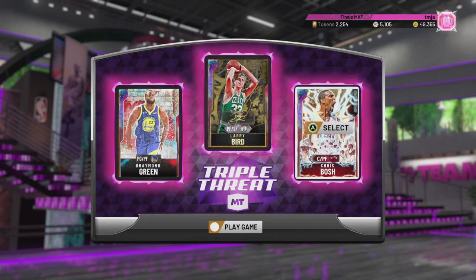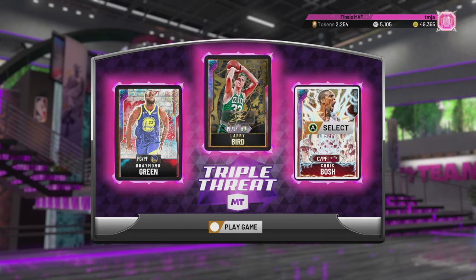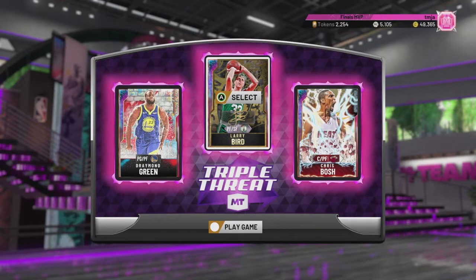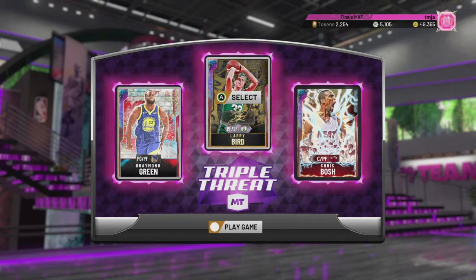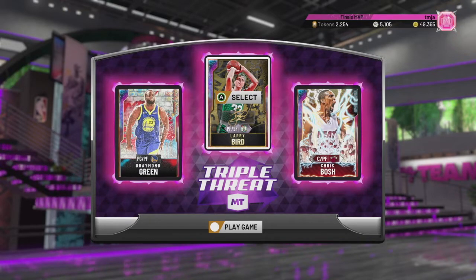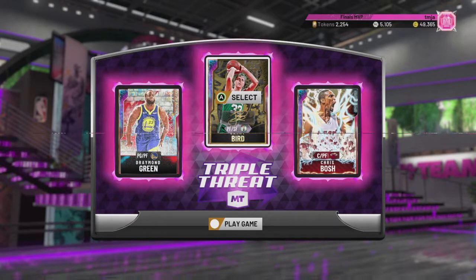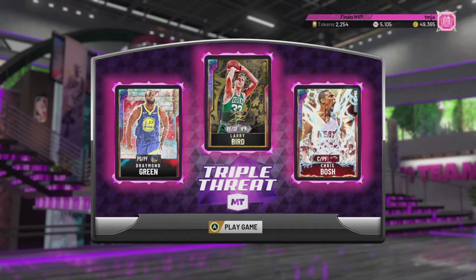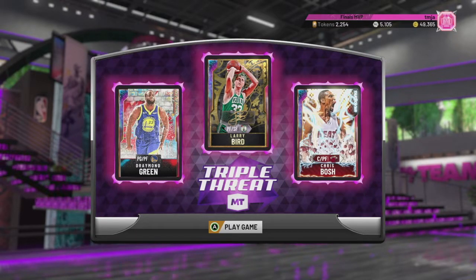Since that game was cut a little bit short, we are going to do one game of Triple Threat Online with Larry Bird. The team we're rocking: Draymond Green and Chris Bosh with diamond contracts, just there to hold down the forward spot. My last opponent had trouble locking in this Larry Bird reward, but after we went back and forth he was actually able to get the card — it's kind of nice when the community is not toxic and we can help each other out.